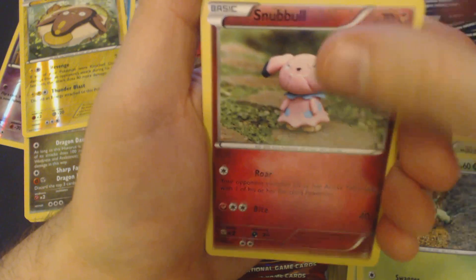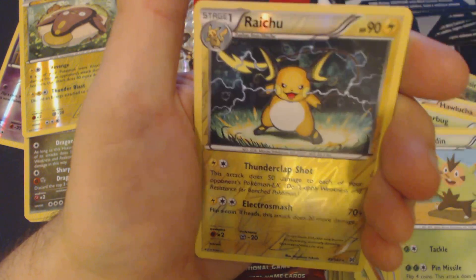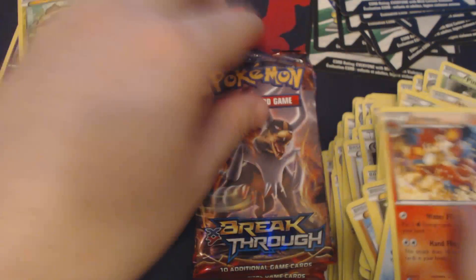Scatterbug, Cacnea, Snubbull, Cubone, Magnemite, Beheyem, Quiladin, Vanillish, Reverse Holo Raichu, and Simisear.